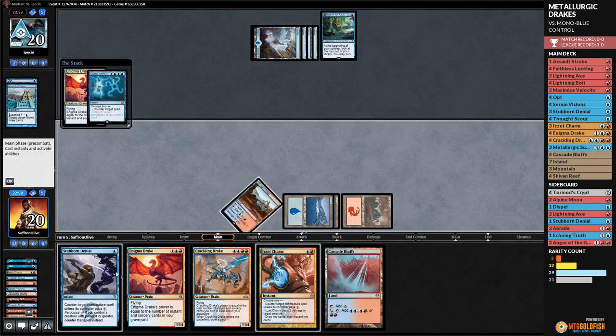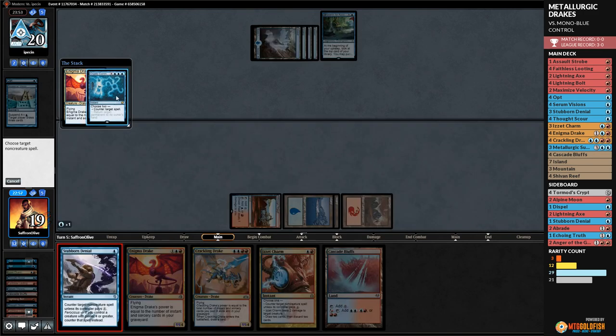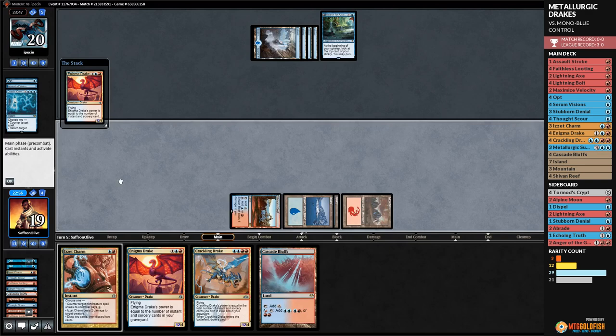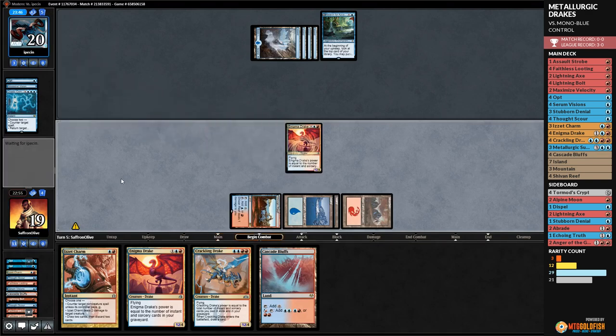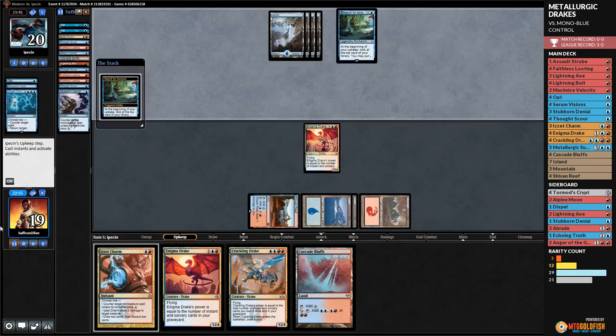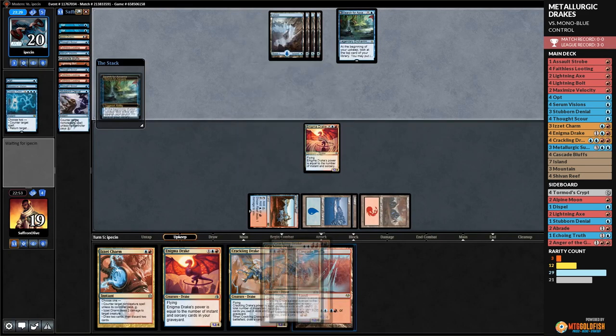Opponent passes. We never found the red source — discard Maximize Velocity. Opponent plays Plains, Thalia's Lieutenant. One, two, three... eight power attacking — we're dead. We scoop it up and head to sideboarding. Bring in two Anger of the Gods, two Abrades, maybe two Lightning Axes.